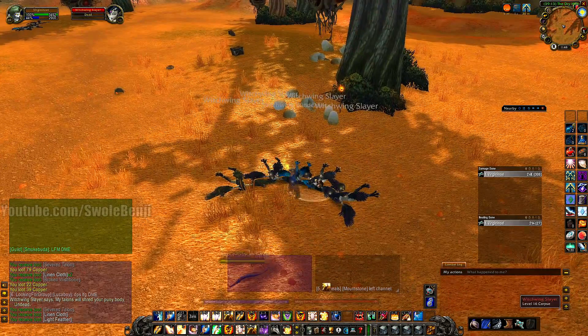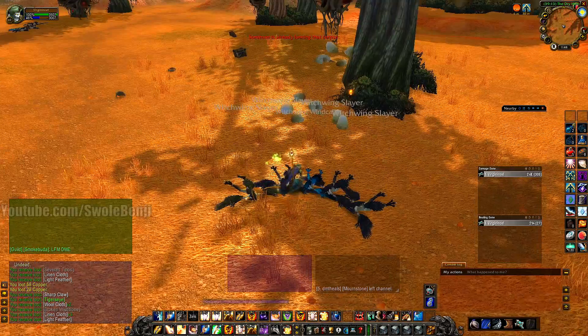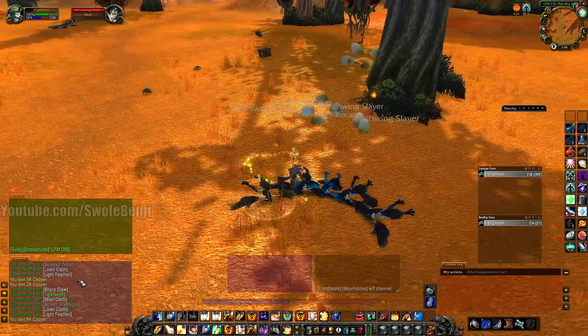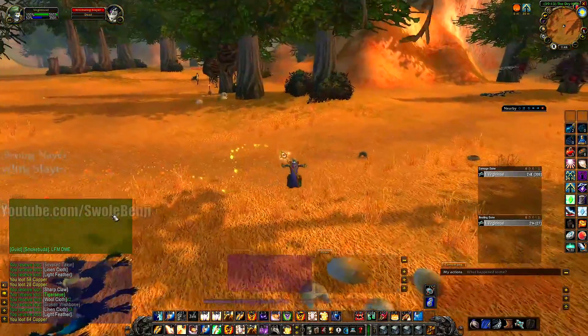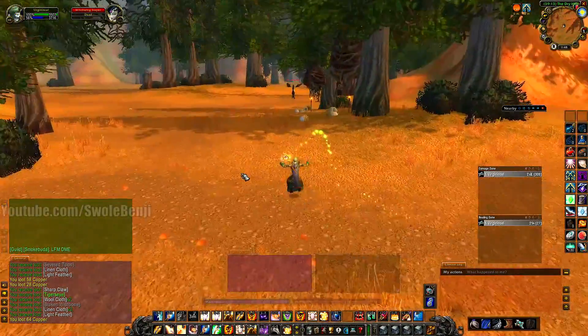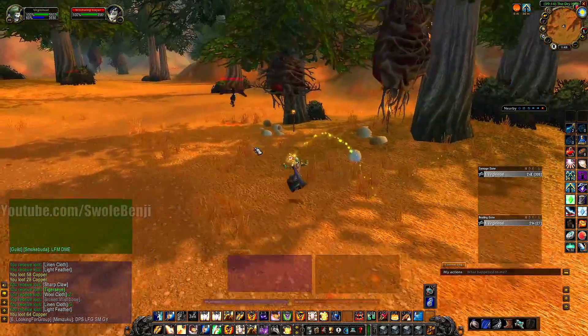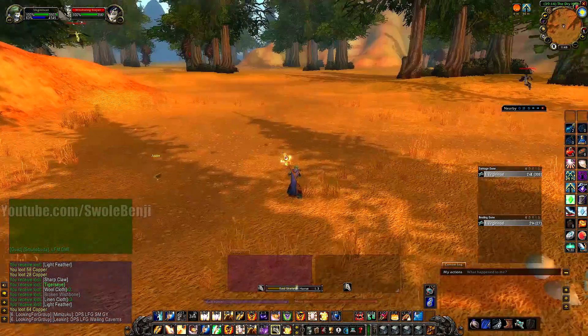You could do little mini baby pulls, or you can gather a whole bunch up at once — it's whatever you want to do. This pull alone, I got Linen, Light Feather, Sharp Claws — those are for Rage Potions — two Wool Cloths, another Light Feather, three Linens. That's money. That's at least 1.5 to 2 gold almost, and it took me literal seconds. It's simple, it's easy.